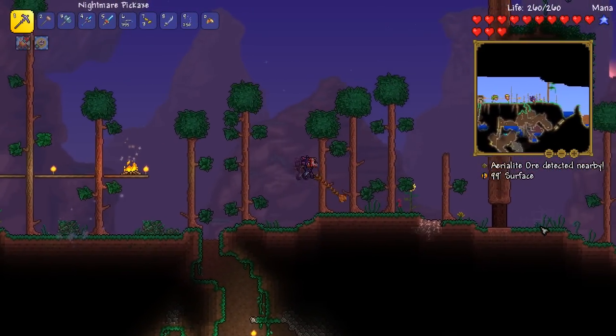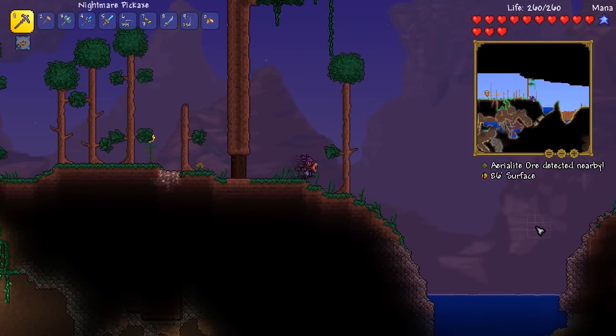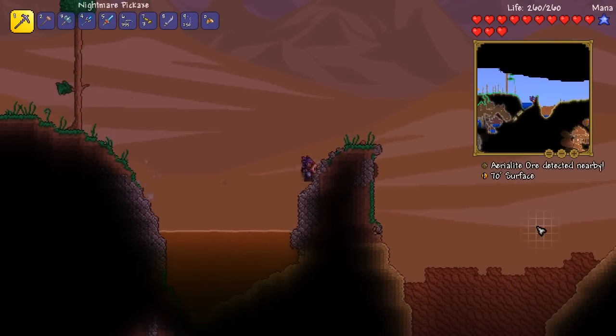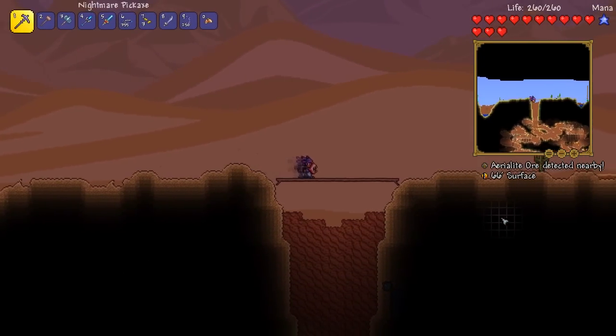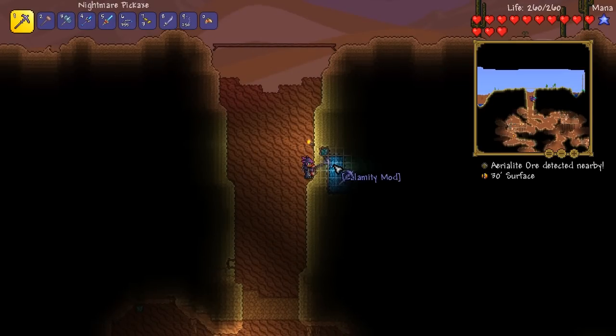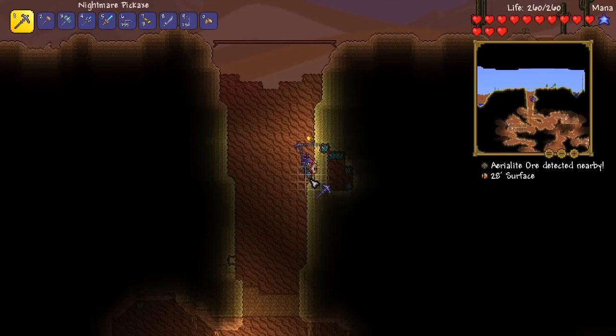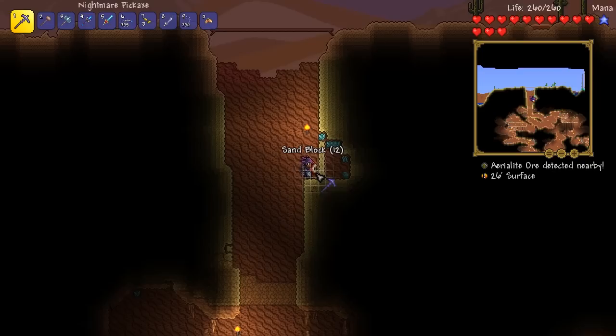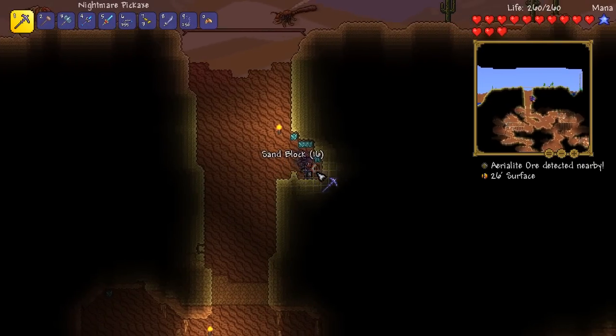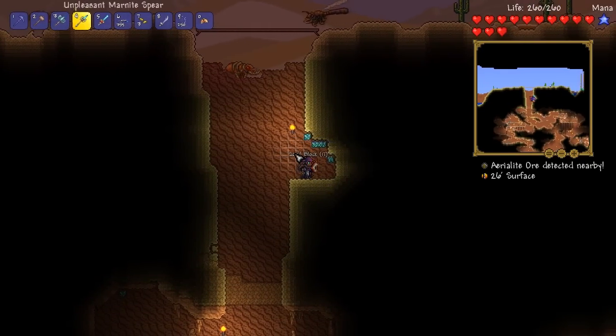While we're doing all of this, we can also try and farm out some storm lions so we can maybe try to defeat the desert scourge at some point — I think that would be a very, very nice idea. In the meantime, I'm going to go ahead and start mining some of this aerialite ore. I'm not going to mine the bits that are going to make the desert cascade because that would look rather ugly on my world. I'm going to have to deface the entire desert just to get over there — I hate doing that.